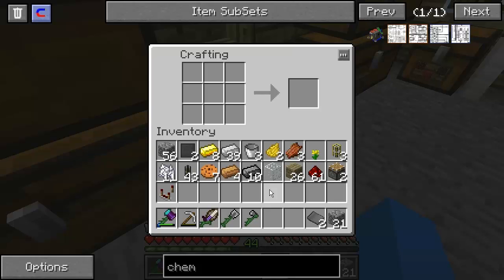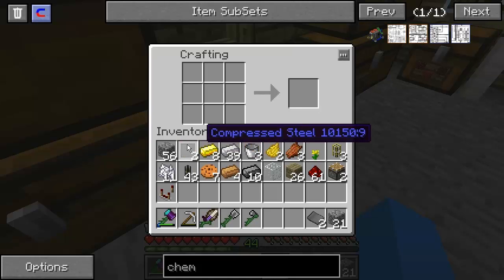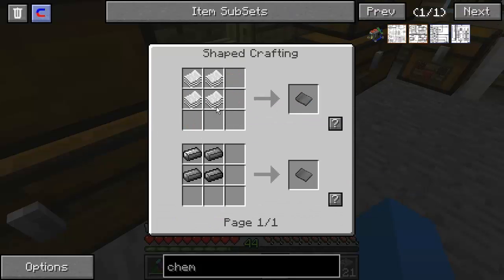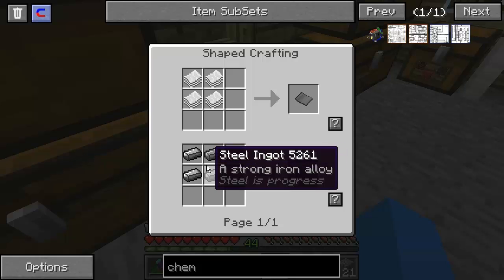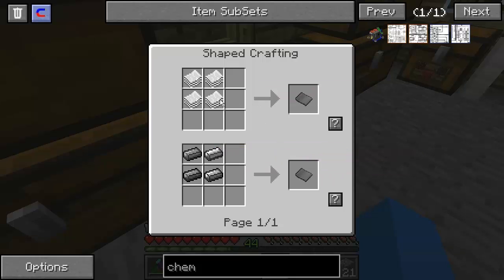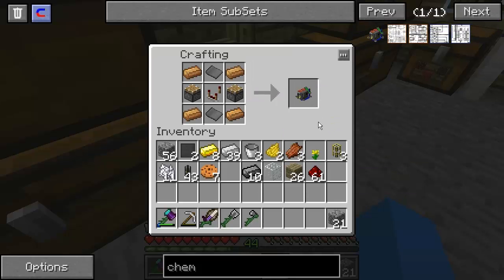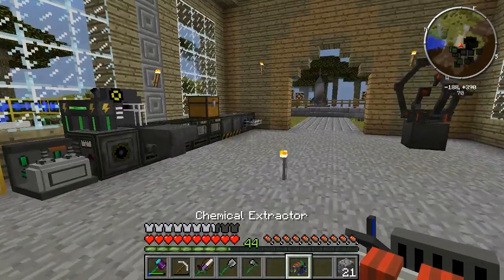Okay guys, we've got all the stuff we need to craft the chemical extractor. Be careful what you make because I made compressed steels when I actually need steel plates. There is a recipe conflict and I had to go in and manually add a recipe to make these steel plates, but you can still make them with paper stacks. It makes no sense and I don't know why it's there, but we can go ahead and create our first atomic science machine - the chemical extractor.